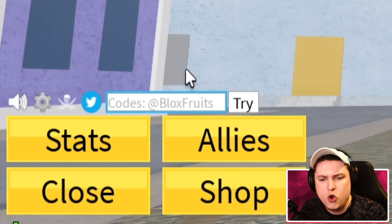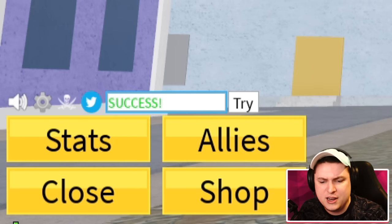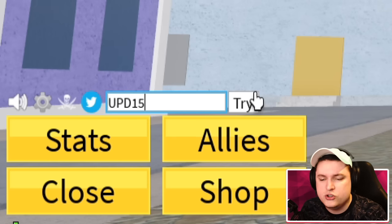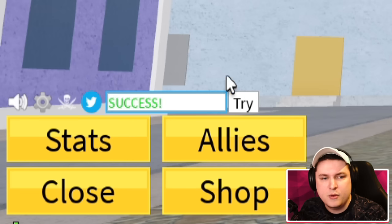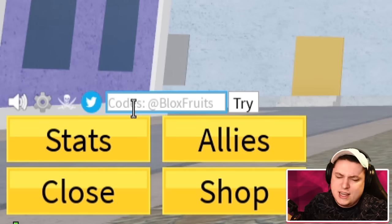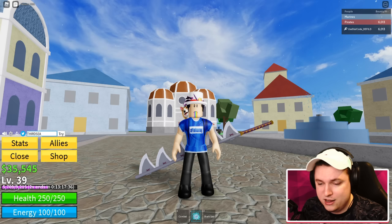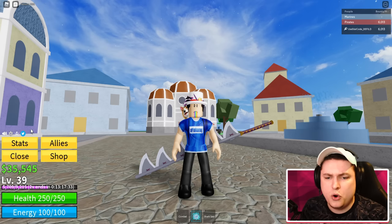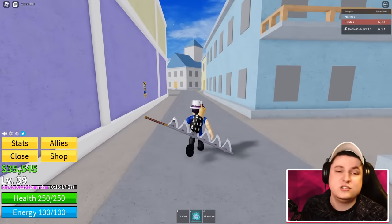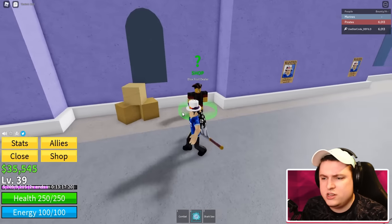Code '2billion' hooks you up with 20 minutes of double XP - one of the newest codes from this update. Code 'update15' is also a new code for 20 minutes of 2x XP. The last code I won't redeem myself, but it works - 'thirdsea' - for a stat reset, added because the third sea was added in this update. Those are all the working codes. I may make an update video in a week once more YouTuber codes arrive.